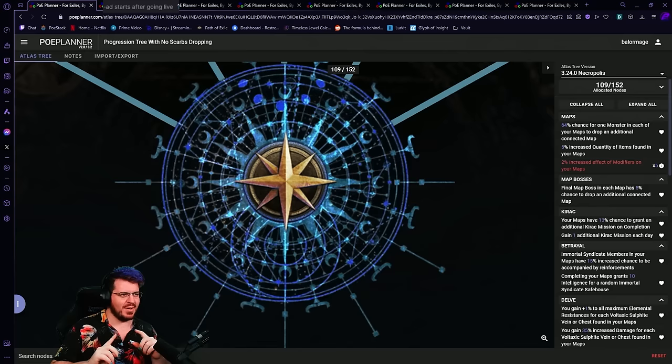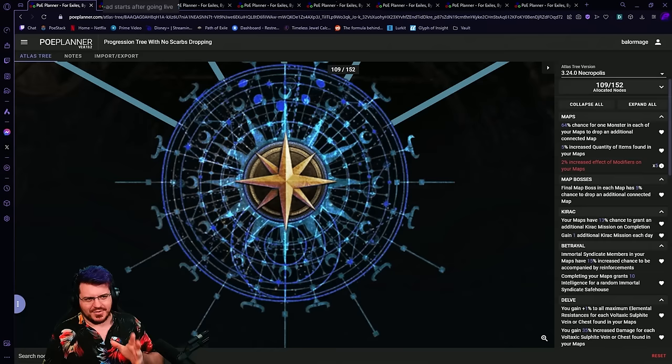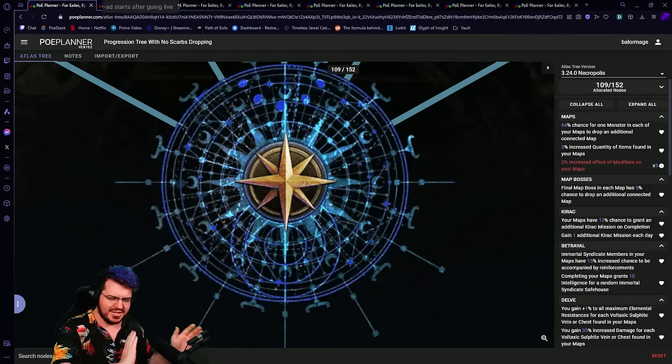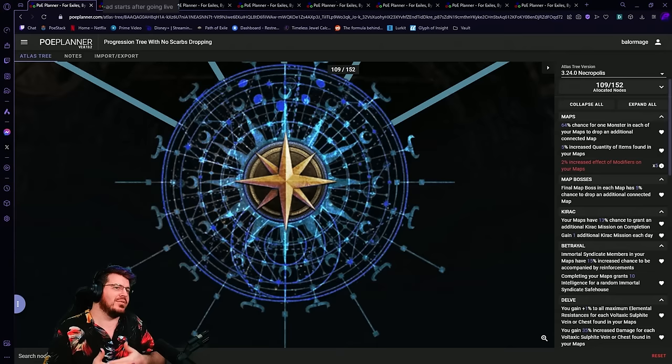I've got a few things to go over. For starters, there are only eight here right now, but there is a Google Doc with all of them linked in the description. Any more we come across, or any fine-tuning we find to any of the eight that already exist, will be updated in the Google Doc as we do it.